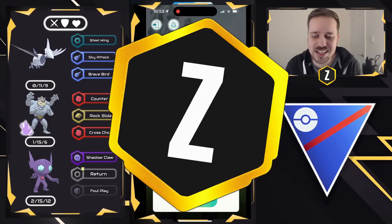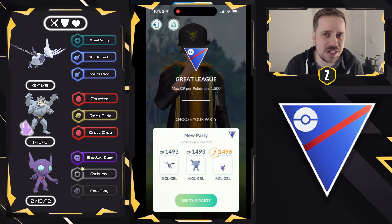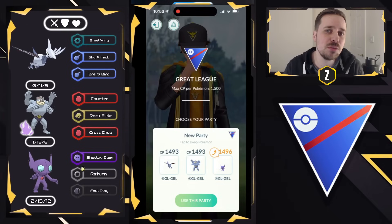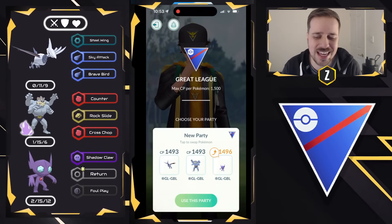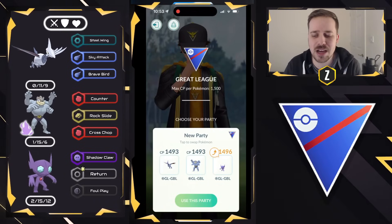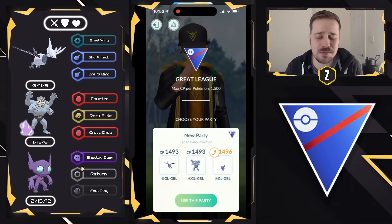What is going on, everybody? Zonic here, and in today's video we are diving into the Great League meta with another Pokemon that got an update this season. Not directly in terms of Machamp itself, but the move Cross Chop got an increase in damage, and obviously Shadow Machamp has been wanting to come back to this meta. It has been wanting to thrive in the Great League, and maybe it's its time now.